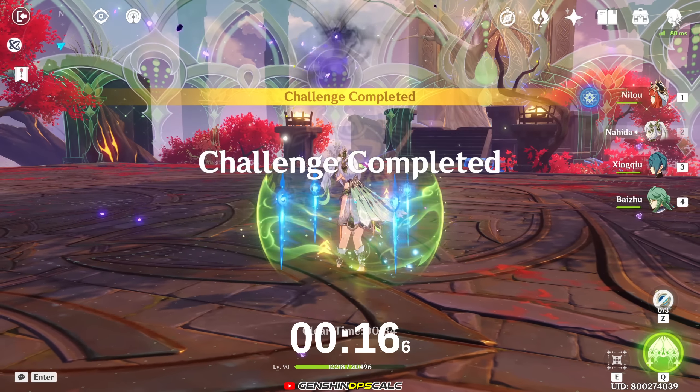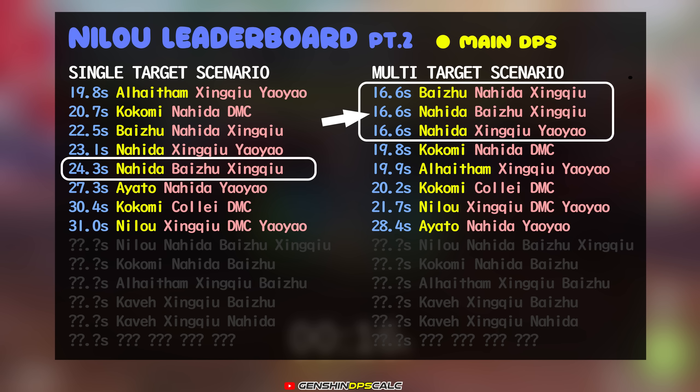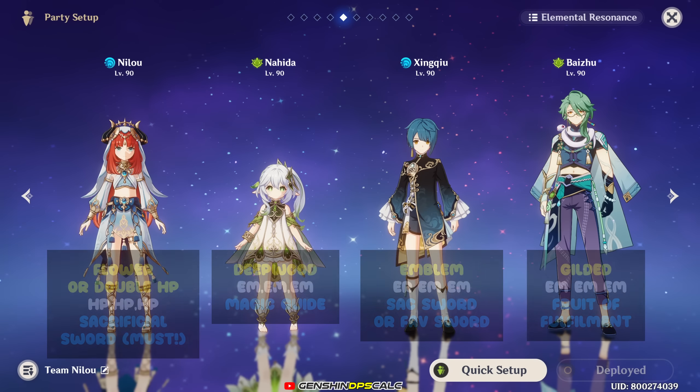That's another 16.6 seconds, which brings them on top with the two other variants. Now let's find out if Nilou can be used as a main DPS instead of Baijou or Nahida.